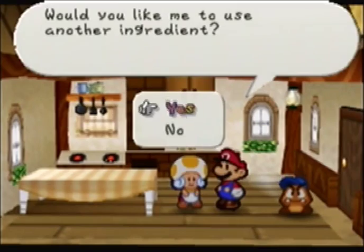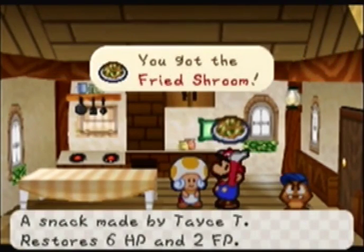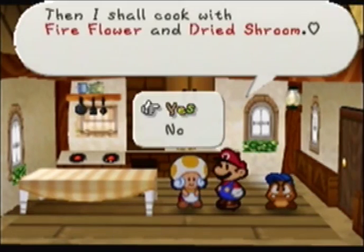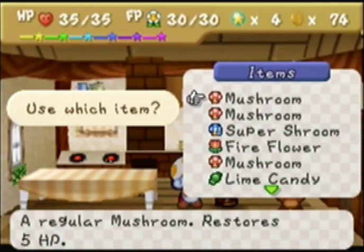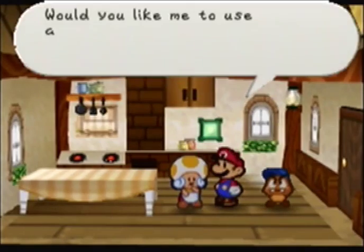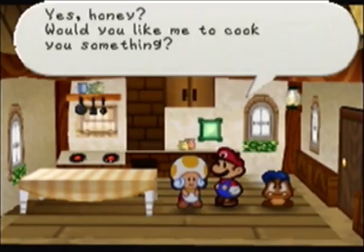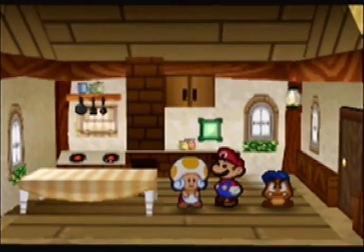We're going to give her a mushroom and a dried shroom — that gives us another Fried Shroom. Then a fire flower and another dried shroom gives us yet another Fried Shroom. Next, just a volt shroom by itself gives us a Hot Shroom, which restores 15 HP and 5 FP. A mushroom and a fire flower gives us another Hot Shroom. A mushroom and a super shroom gives another Hot Shroom.